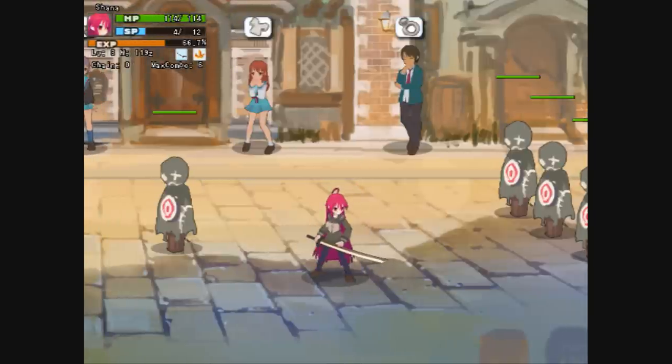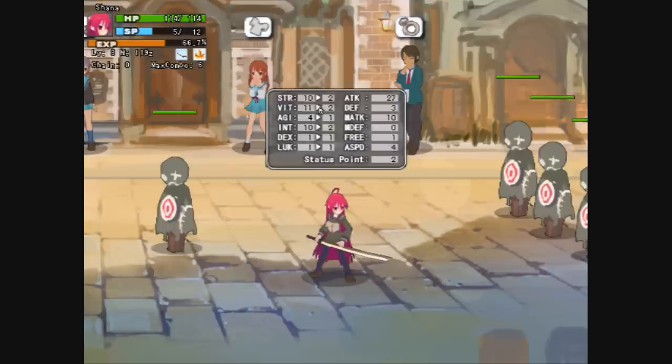The next thing we're going to bring up is your menu — you push F to open it up. You've got your Skills, Status, Equipment, and Items. Let's start with Status first. Every time you level up, be sure you mess with your stats, because this is what's going to help you kill stronger mobs. I still have two points, so I'll just increase Strength. Be sure every time you level up, you go to this stats menu, or else you're not going to get any stronger.